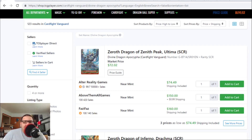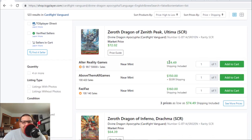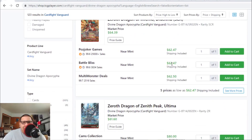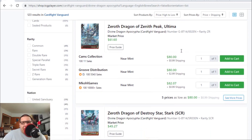The first cards I want to talk about are the Zero Dragons. A few of them are going down and a few are actually still going up. Ultima Seeker Rares are $80, then after that $150, then $160. Drogma is still holding at $63 and the regular ZR Ultima is still $80 to $83.